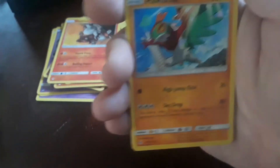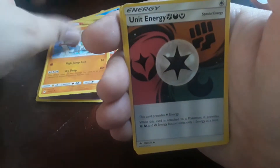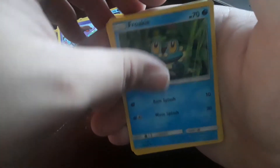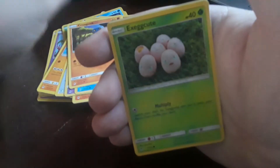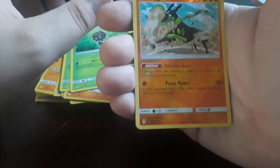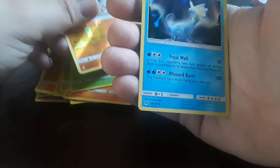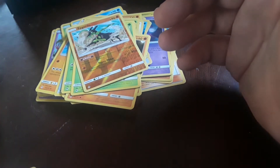Halucha, unit energy, Breloom, Squirtle. Froakie. Croagunk. Slowpoke, Exeggcute. Scatterbug. Zygarde reverse uncommon and a holo rare - so that's two points.